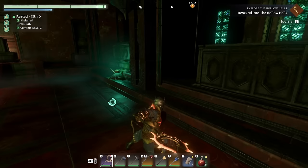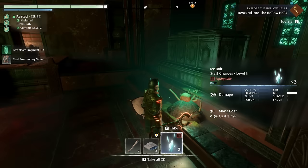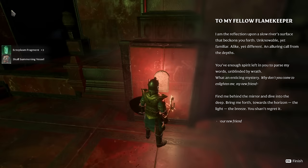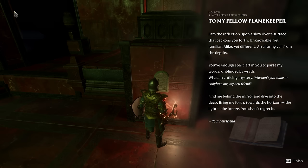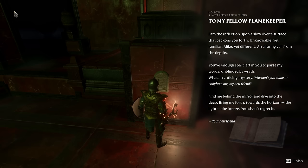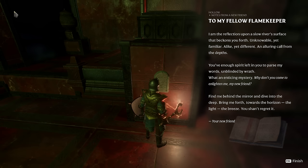A skull summoning vessel — I don't care about the ice bolts. Oh, it's a tablet: "To my fellow flame keeper — I am the reflection upon a slow river's surface that beckons you forth, unknowable yet familiar. Call from the depths — you've enough spirit left to parse my words unblinded by wrath. Why don't you come enlighten me? Find me behind the mirror and dive into the deep. Bring me forth toward the horizon, the light, the breeze. You shan't regret it."